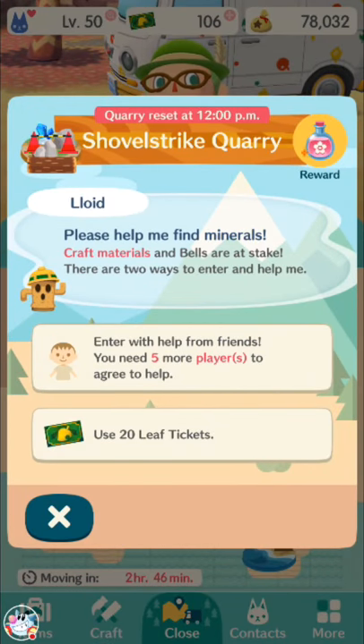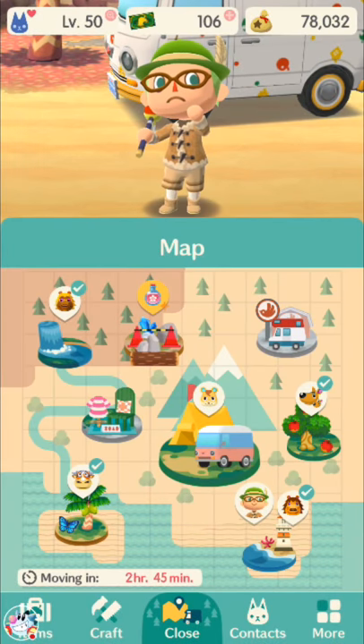You can only get help from friends once a day. The quarry resets at the daily reset — which for me is at midnight, though it depends on your time zone. Once per day you can get help from friends; otherwise, you can use leaf tickets for up to every three hours. It is better to use leaf tickets to go to the quarry than to buy essences directly, because it costs 20 leaf tickets to replace a single essence if you're crafting and you're missing one. So don't do that — if you're going to spend leaf tickets to get essences, do Shovel Strike Quarry instead. If you keep track of Shovel Strike Quarry throughout the early game, you should have enough essences without spending leaf tickets.